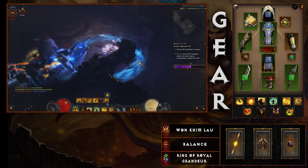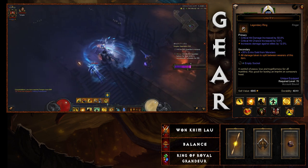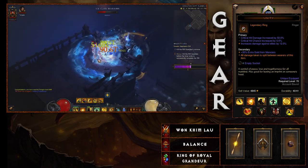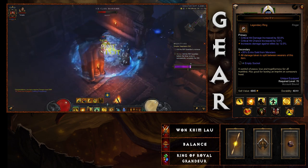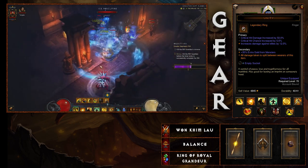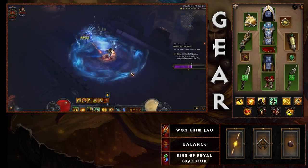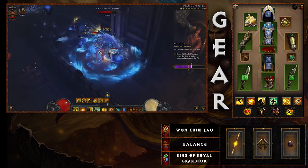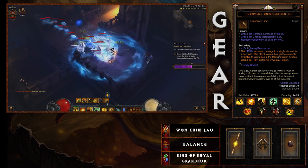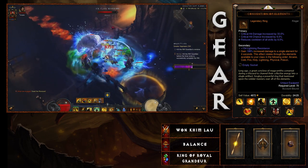For jewelry: the Ring of Royal Grandeur — if you have a better-statted one, you can wear it and put Unity in the cube, or vice versa. Getting Unity is part of this build at higher levels, splitting damage taken between wearers, especially when running solo with a Templar holding the Relic of Akarat. Then of course the Convention of Elements — cooldown reduction, crit chance, crit damage, and a socket — which fits into every build and helps push high Greater Rift damage.